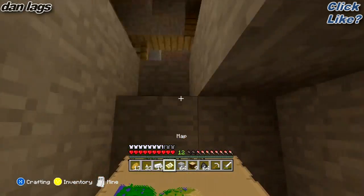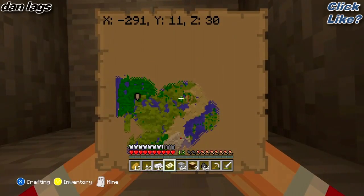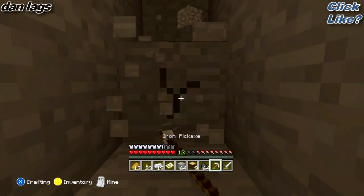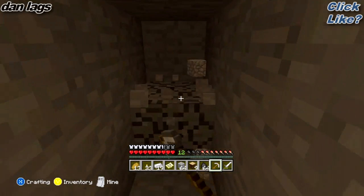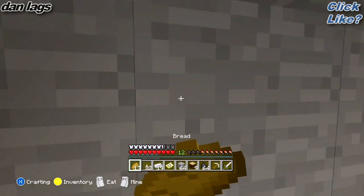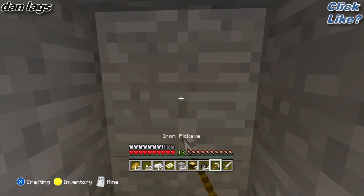Okay so we're on block 11. I'm going to strip mine this way because I don't think anyone's going to be down here. I don't want to run into someone else's strip mine — that's just bad news. So I'm going to strip mine this way. Let's just get started. Not the most fun thing in the world, but it's definitely the best, most efficient way to find diamonds.